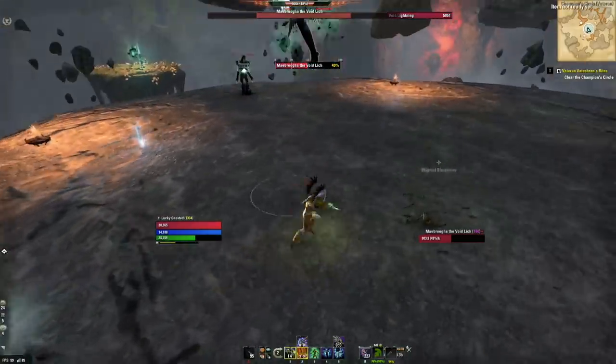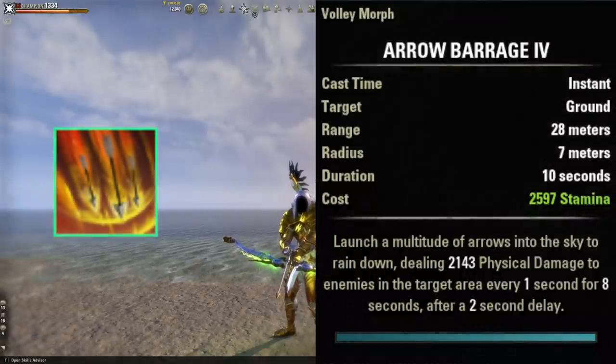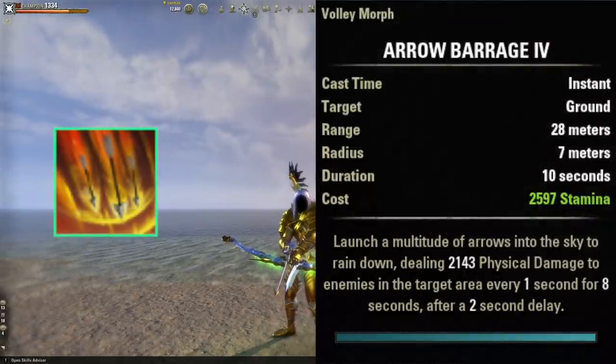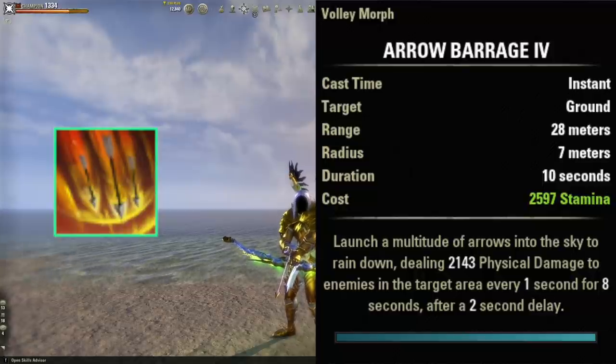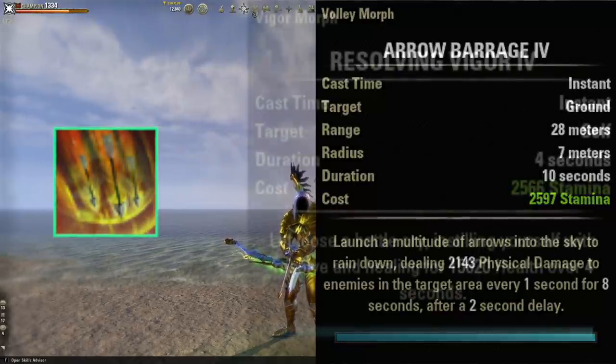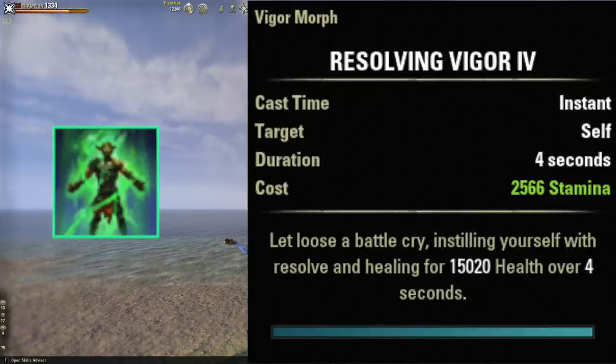The second ability on the back bar is Arrow Barrage — a nice AoE DoT we throw on the floor. If you don't want to reapply it as often, you can use the Endless Hail morph, which lasts a little longer but does slightly less damage in a smaller area. The third ability is Resolving Vigor, which heals us for 16,000 health over four seconds — over 4,000 health per second unbuffed, and significantly more while in combat.